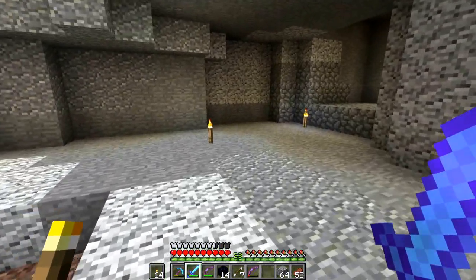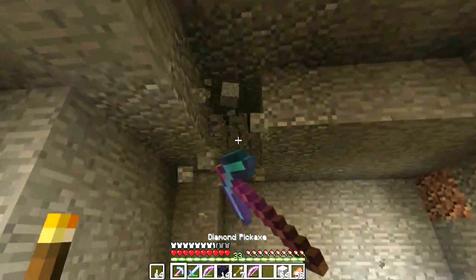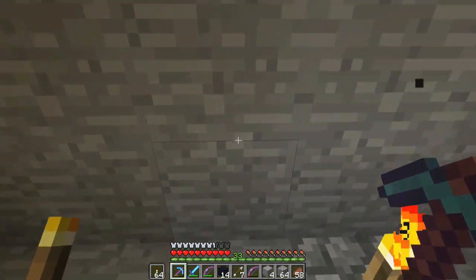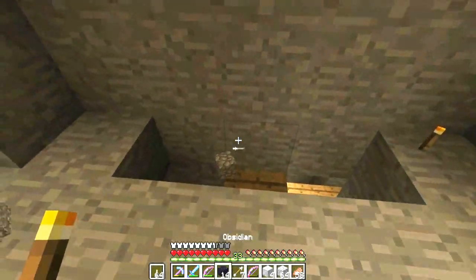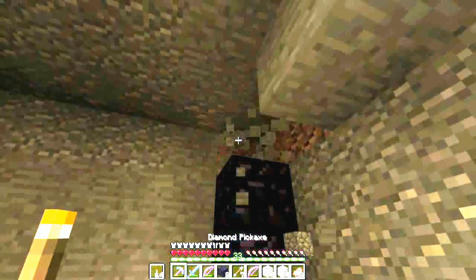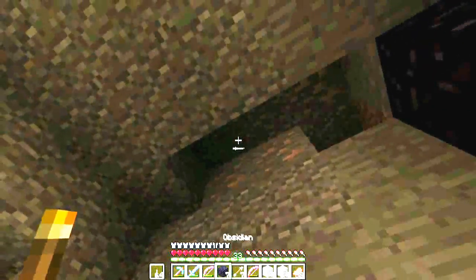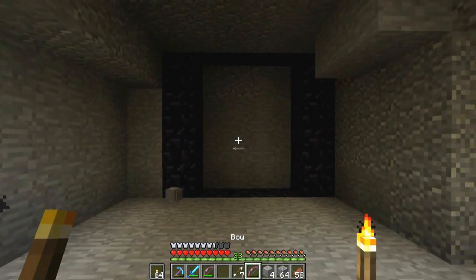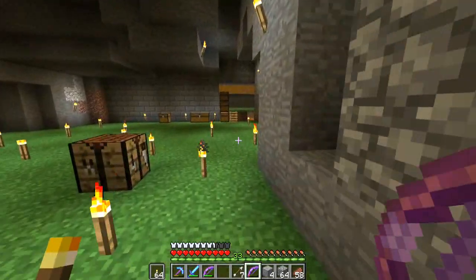We're going to be building the portal up here. I'll just make enough room - I'm going to leave that there just in case I die in the Nether. I've brought pretty much basics. Make it a bit bigger. A flint and steel is going to be helpful. Hopefully we come across a fortress on our first ever trip - that would be absolutely fantastic. Let's go this way.